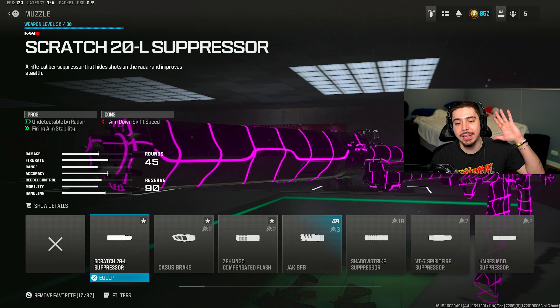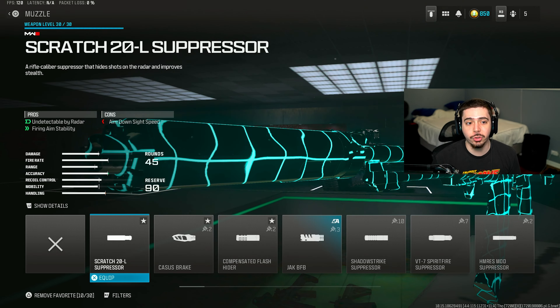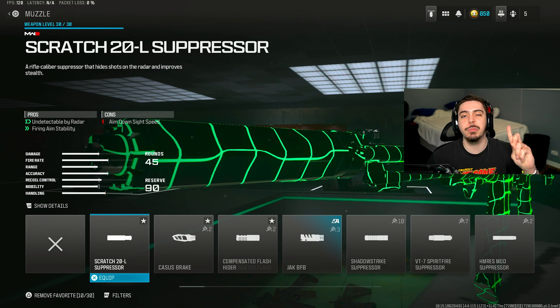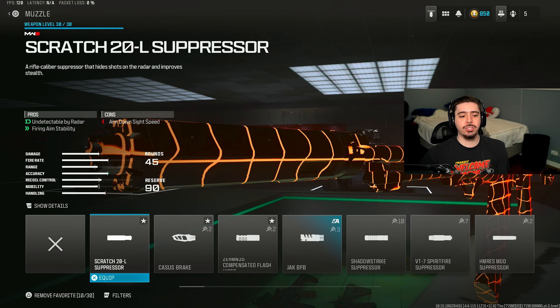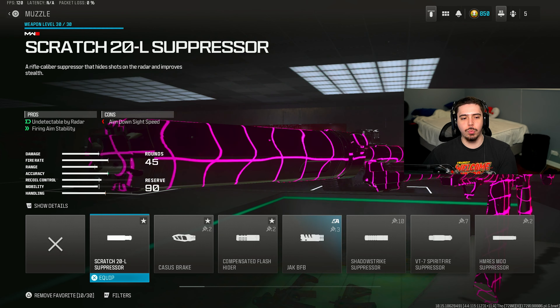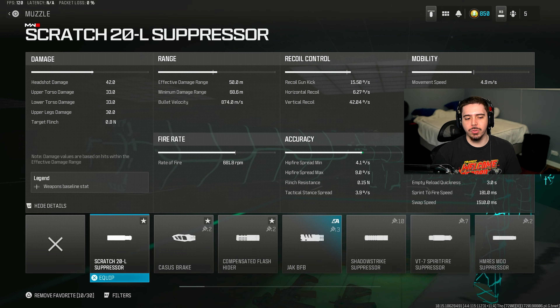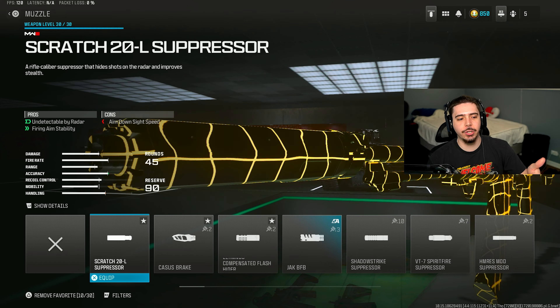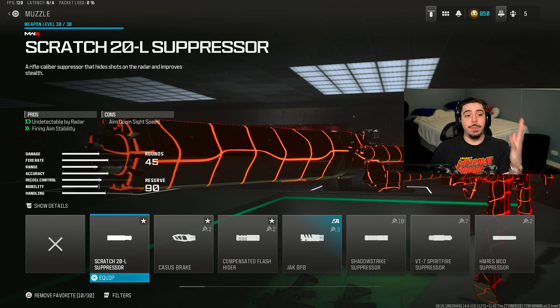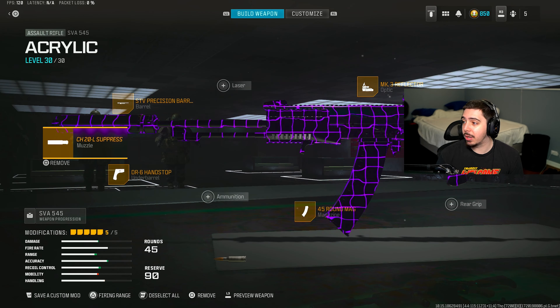My final attachment may catch y'all by surprise because I don't usually use them — we have a suppressor, the Scratch 20L Suppressor. Number one: undetectable on radar, so no one can see me when I'm firing my weapon. Number two: I actually get better accuracy. There's only a 1% decrease in ADS speed, something you're not even going to notice. So essentially you just get a suppressor that makes your weapon more accurate and keeps you off the radar — probably the best muzzle in the game, in my opinion.